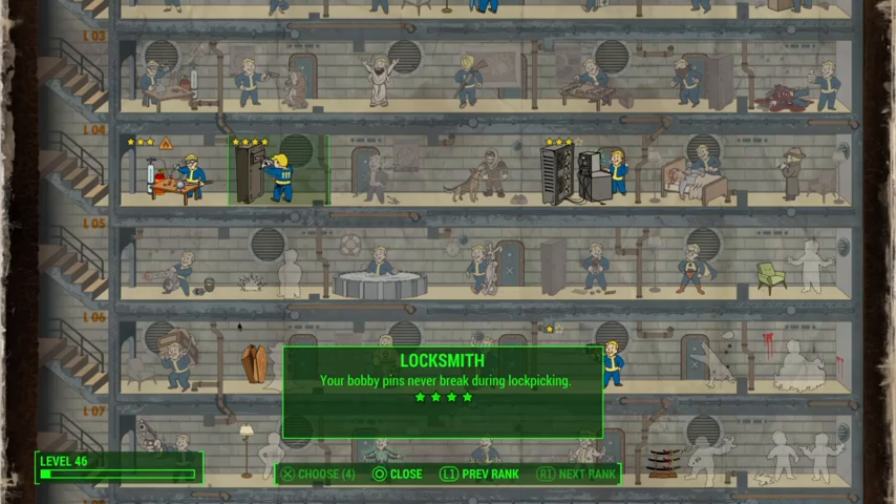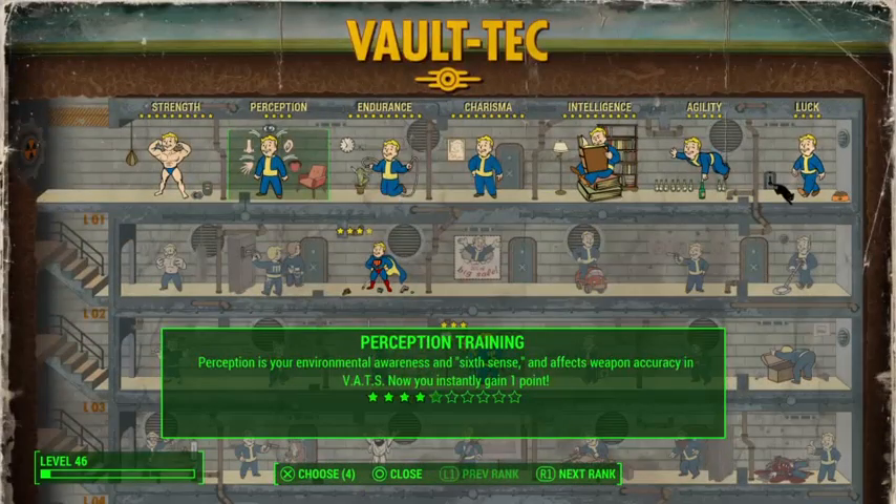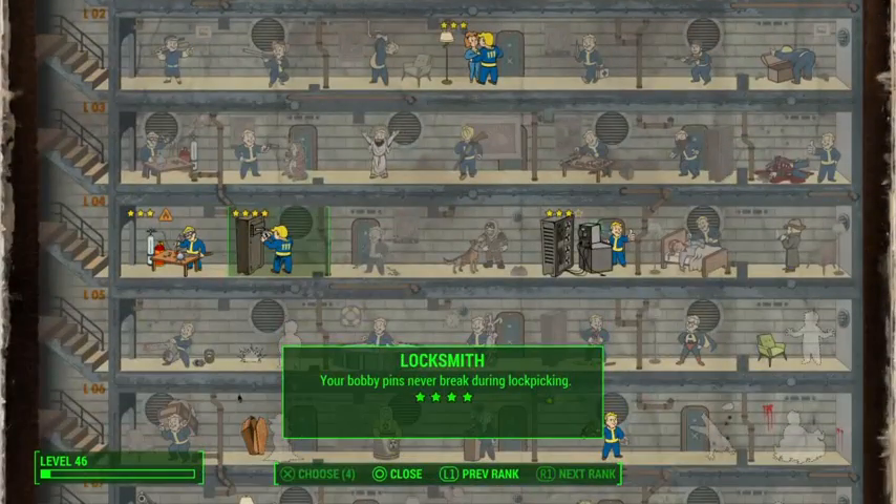Locksmith — upgrade it four levels. First you have to upgrade this, and then you can go down here.